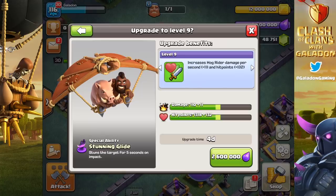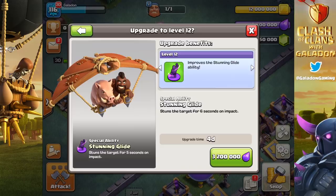Right here we're running through the different upgrade levels of the hog glider. Those upgrades make a big difference in strength — specifically at level eight, that is where you get an additional hog glider in your camp. Also remember these are developer build numbers, so we could see slight adjustments up or down in hit points or damage before the update actually drops.